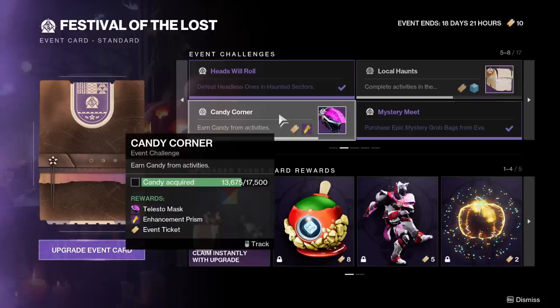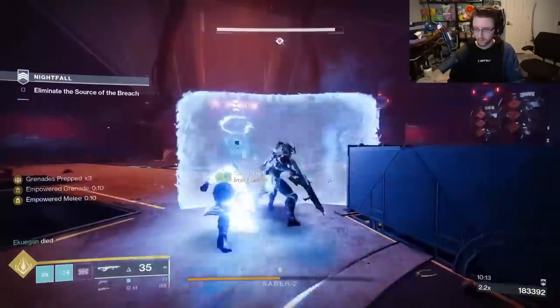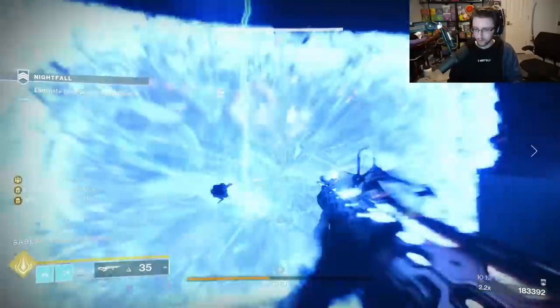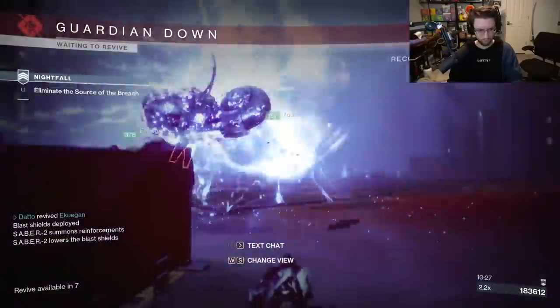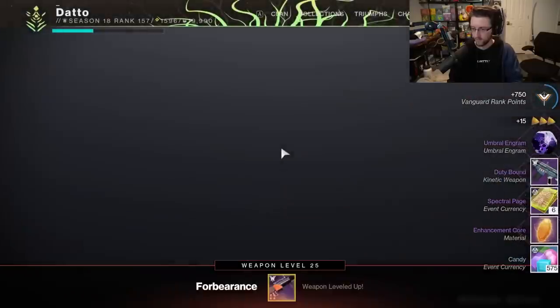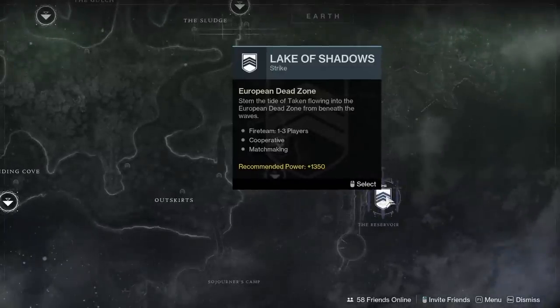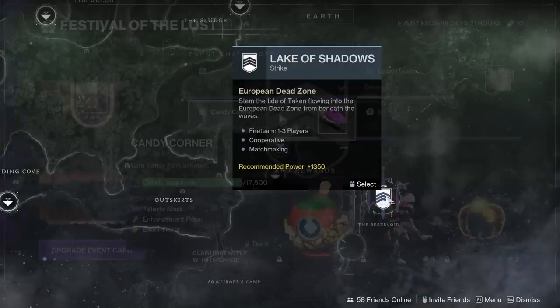How do I farm candy? In this first week, I have been running Master Difficulty Fallen Saber with 2 other people, preferably Arc Titans, but if you can speedrun it with others, do it. A completion will net you 575 candy plus the candy you picked up during the run. If later in the event the nightfall becomes more difficult or time-inefficient, or maybe you're by yourself, speedruns of Lake of Shadows will net you 235 candy plus whatever you pick up, and you can do it in a very short amount of time — just skip as much as possible. Most people in the Lake of Shadows playlist are probably doing very similar things.